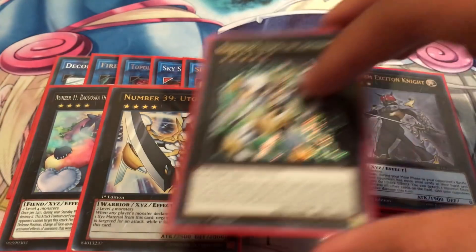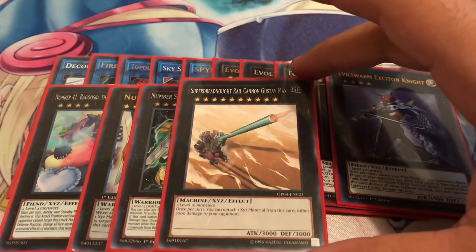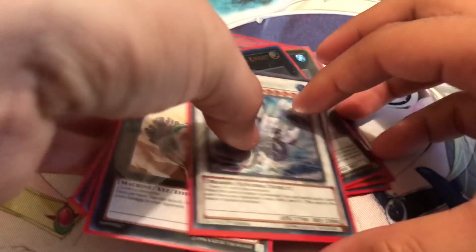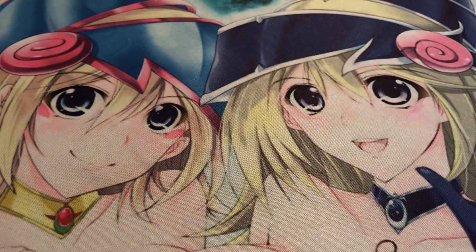We got the Utopia package — one Utopia and one Utopia the Lightning. To deal with time rules, we have Super Dreadnought, which is real easy — just overlay two Ultimate Conductor Tyrannos. It does 2,000 points of damage to your opponent, which is better than Gaga Cowboy in my opinion. And of course one Trishula, only because we run Jurassic World still on the side — it's still a good card, doesn't target, doesn't destroy.